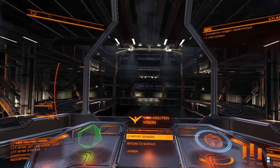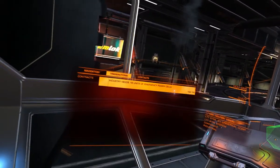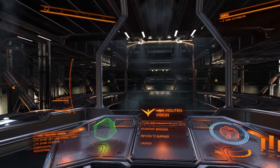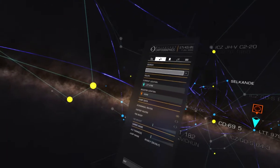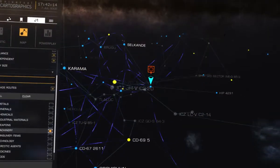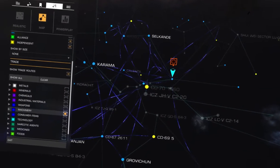I'm currently on Van Houten Vision in LTT 9796. I do have emergency power cells. Alright, Verity — open the galaxy map. Okay, so I was already searching for machinery sources the last time I played. CD 70 1960 looks like it's providing some.